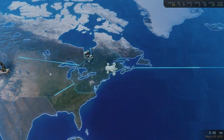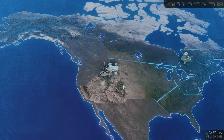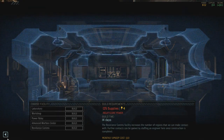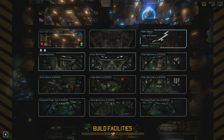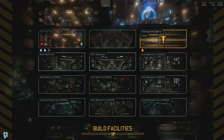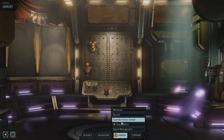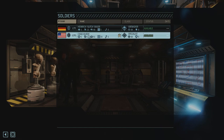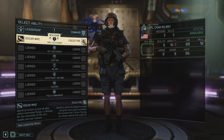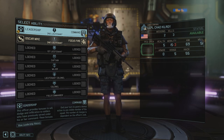Got that debris cleared, got some supplies, which is going to allow us to keep clearing debris and also get that officer training station. Now we need to pick a leader. I think it's easy to imagine a specialist contributing to things from behind the lines — though we can always retrain in the AWC. Probably the specialist is the most apt to be a leader, along with probably the grenadier. Very important leaders in Long War 2 have Long War 1.0's command ability, which is so great about them — where you can end your turn to grant a bonus action to any visible member of the squad. The number of charges depends on the officer's rank.